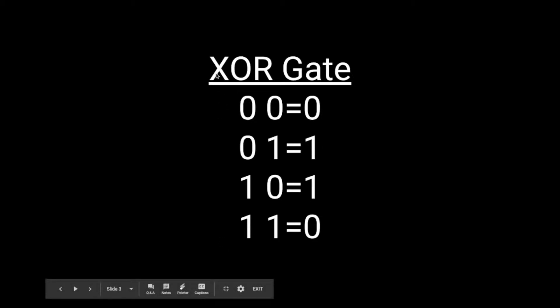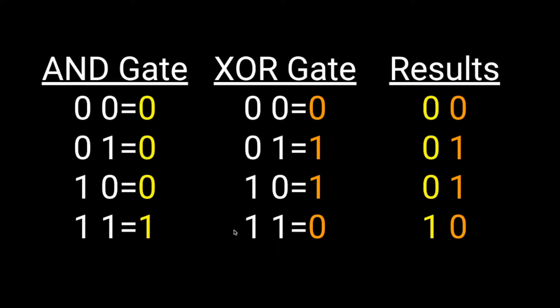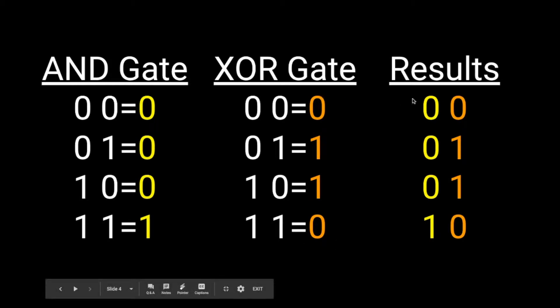If we look at the exclusive OR gate, we see that there's something a little different. It's the same inputs as earlier, but an exclusive OR gate only gives an output of one if one of them is one. So if they're both zero or they're both one, they'll output zero. But if one of them is one, it will output a one. The reason why this is interesting is because if we combine the results of both of those together, then you can get binary numbers.